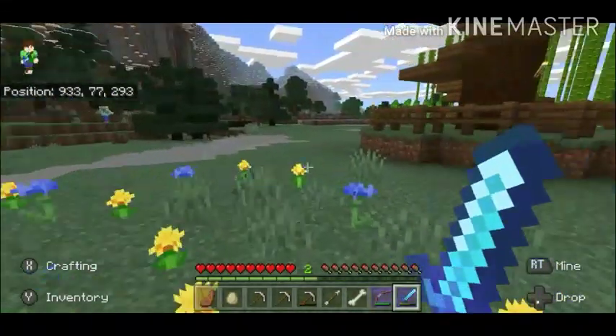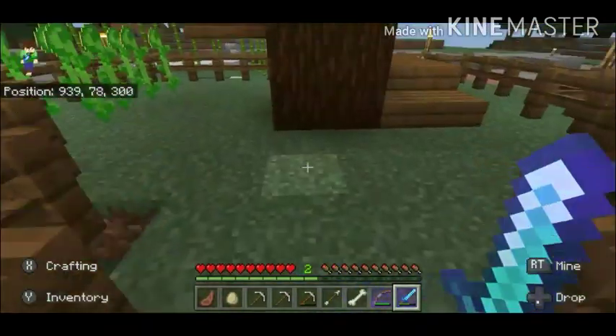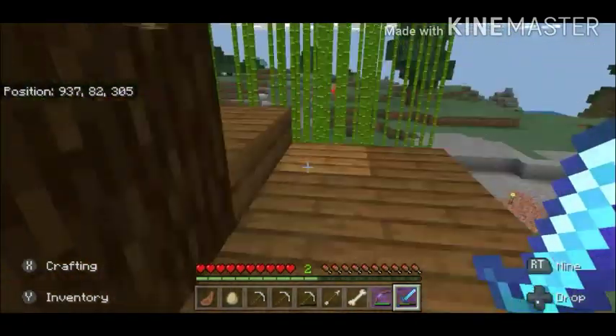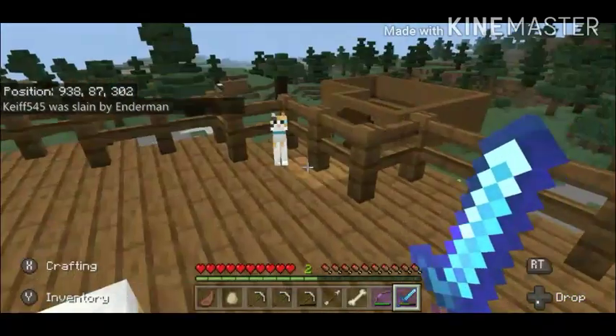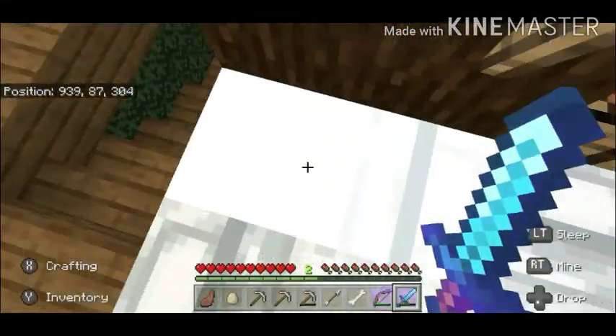She just has some flowers around here, and she has this little watchtower as she calls it. This is also where she temporarily lives. This is where she keeps her animals, which includes her cats and her parrots. She has three beds here — I don't really know why. She also has quite a lot of bamboos here.